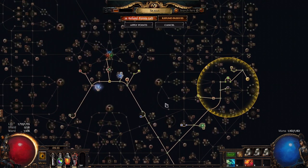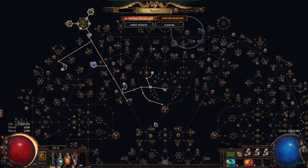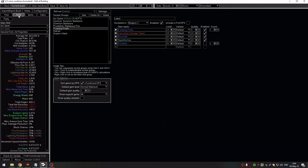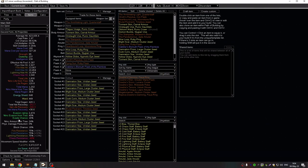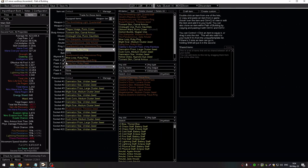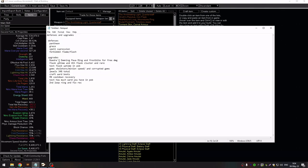That's what you can do to make this build more tanky. The next thing to talk about is upgrades. The first thing is you can put on a Doedre's ring, which will give you an extra curse. I put Frostbite here, and in the POB where we left off last time, if you swap to Doedre's you get almost 2 million DPS for free. So if you lack DPS, this is what you can do.